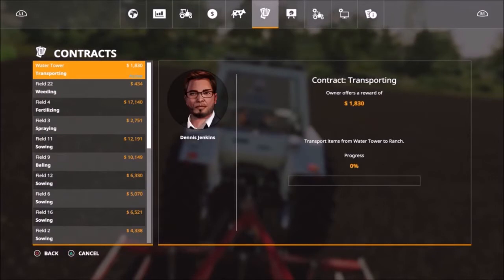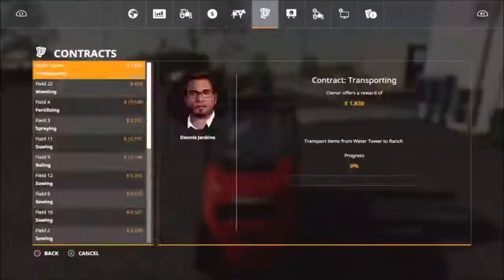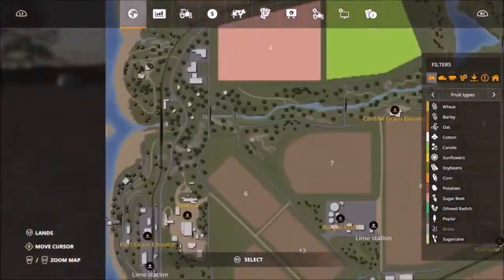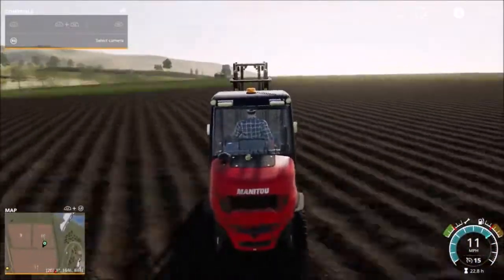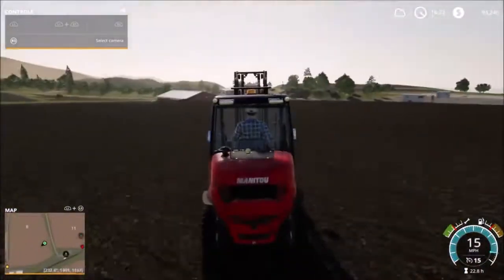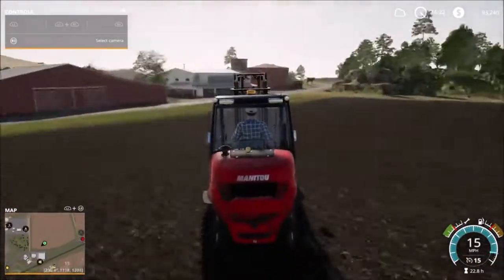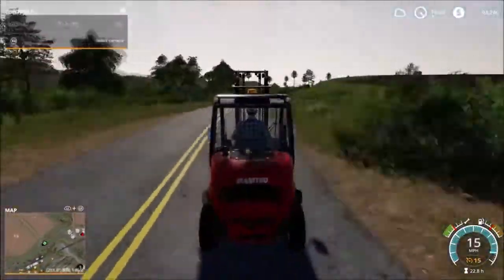Transport pallets from the water tower to the ranch. Transporting pallets from the water tower has been done before, but it's been a really long time. In the ranch, we've made many deliveries. So grab the trusty forklift.